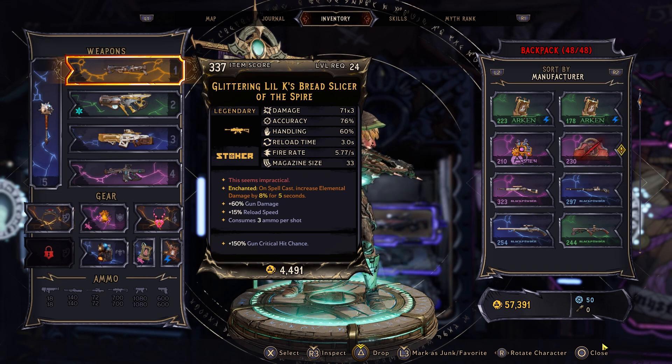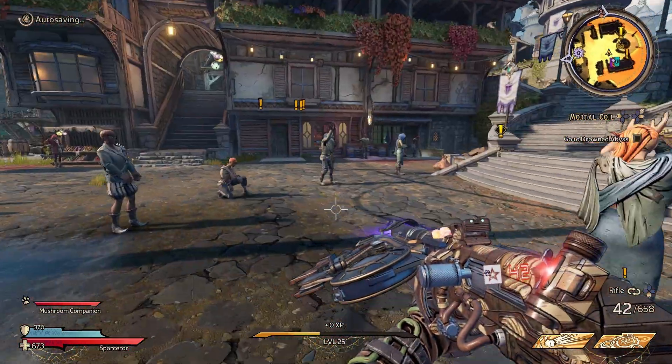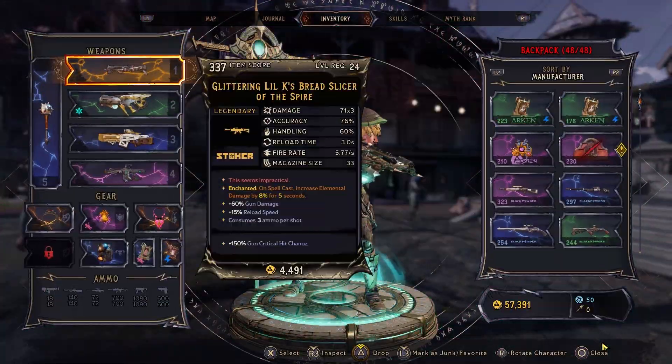This time we're going to show the Glittering Lil K's Bread Slicer. Long name. The enchant on this is On Spellcast: Increase elemental damage by 8% for 5 seconds. And this gun is pretty cool.